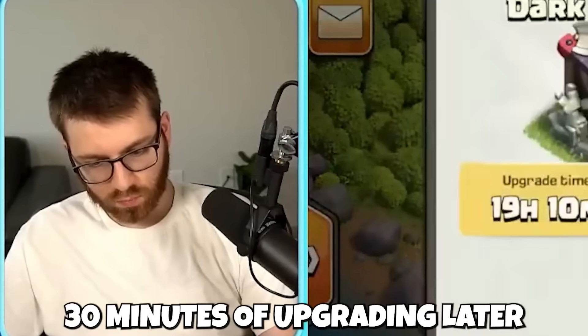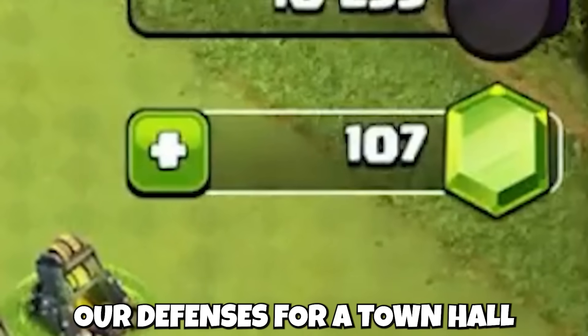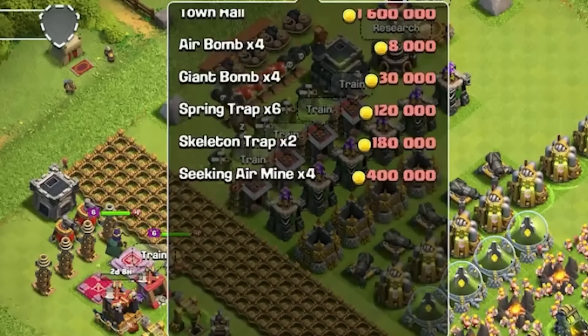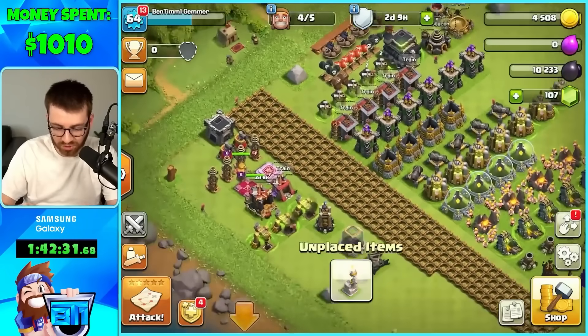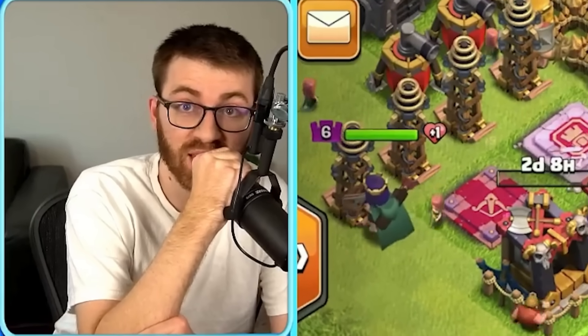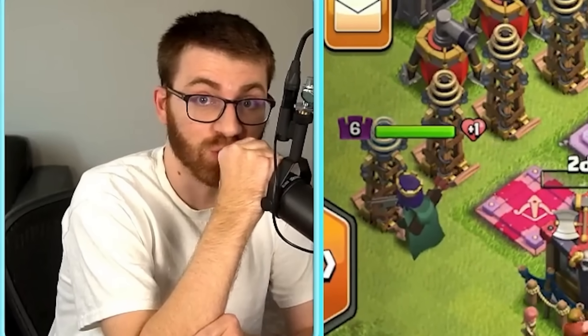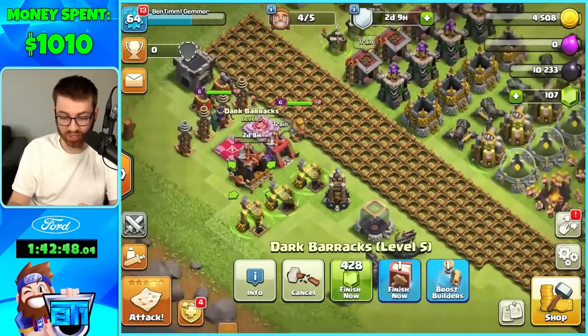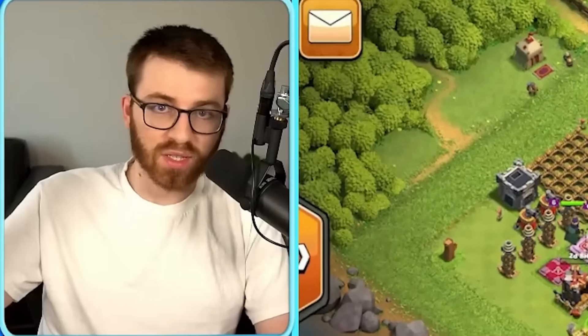30 minutes of upgrading later and a ton of gems, our defenses for Town Hall 9 were totally maxed out. We spent it all — what's left to get is traps, walls, heroes, and the dark barracks. Stay tuned to the end because we're gonna spend a thousand dollars on just walls. That's pretty insane — now we at least got to make a base.